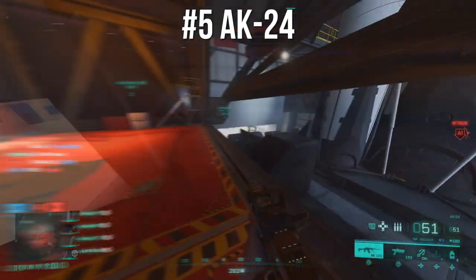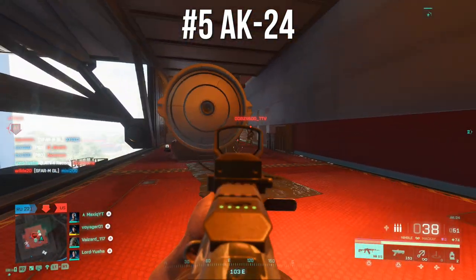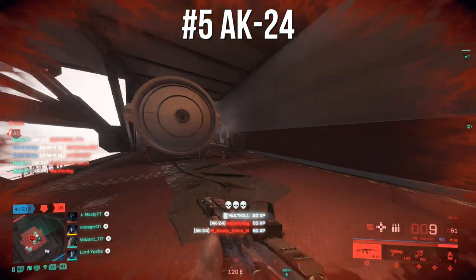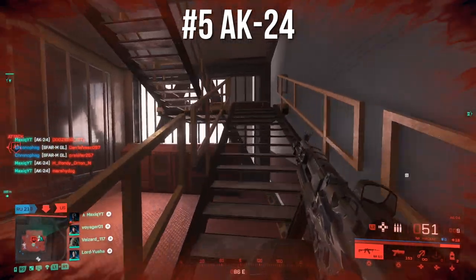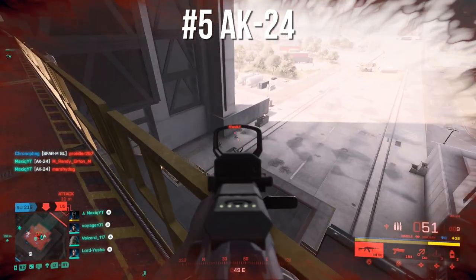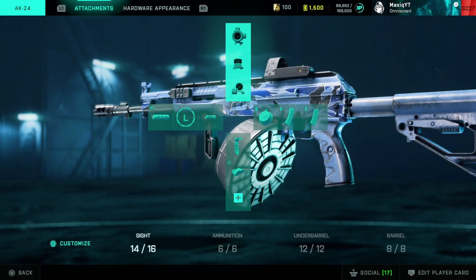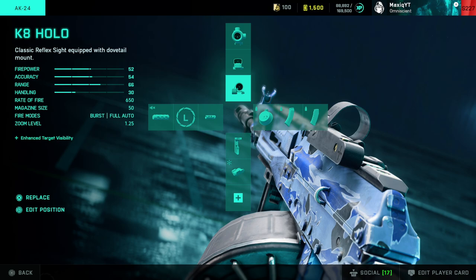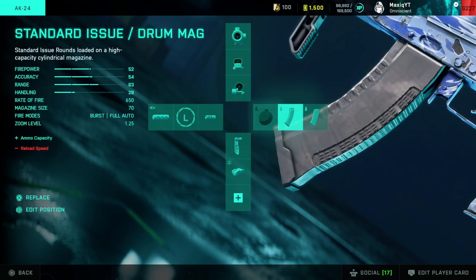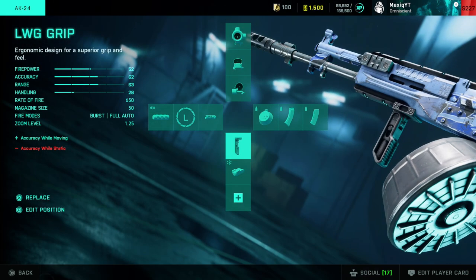At number five it's the AK24. This gun has been one of the best assault rifles in the game and also one of the worst. Right now I think it's kind of near the bottom, even though it's very useful. You just have to play a little more defensive with it because it has a slower rate of fire. For attachments I use the Fusion Hollow, the K8 Hollow, the drum mag, and the extended mag.